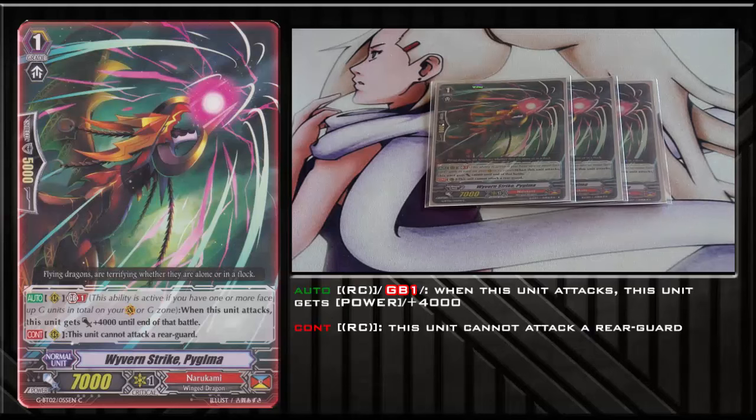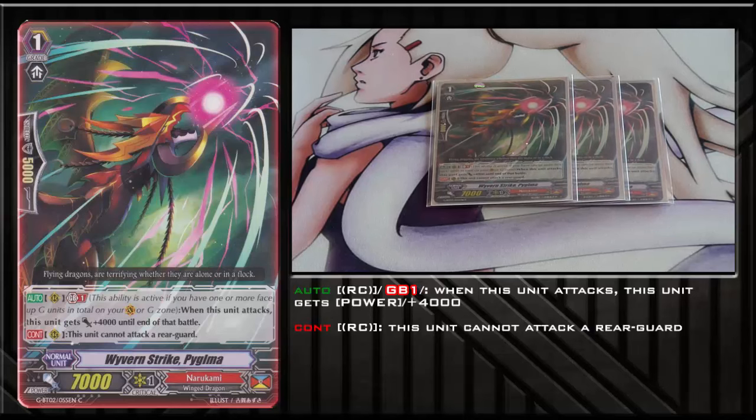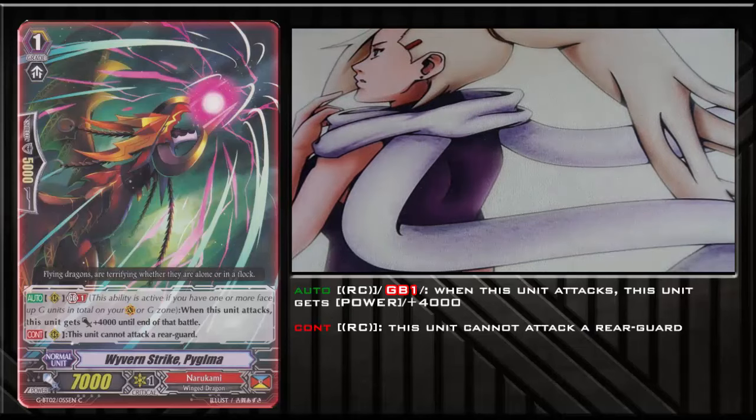We play 3 Wyvern Stripe Pyglima — the Generation Grade 1 unit with a continuous ability where he cannot attack rearguards ever unless he's on Vanguard. On rearguard with Generation Break 1, whenever he attacks the Vanguard, he gains Power Plus 4, making him an 11k attacker. He's competing for deck space with Brawler Wild Clock Dragon, which is a 10k attacker — more usable in this meta since Wild Clock doesn't have to wait for GB1 and can also attack rearguards. That helps more against Grade 2 state decks like Nova Grapplers, Aquaphores, Royal Paladins, and Tachikaze. I like Pyglima just because I want as many 11k attackers as possible.